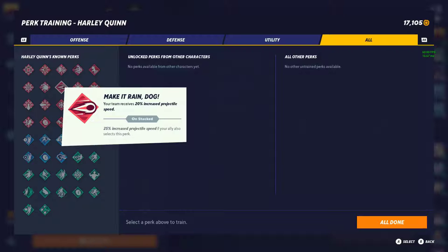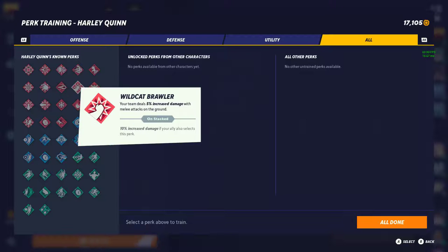Make It Rain Dog — your team receives 20% increased projectile speed, 25% with your ally. I'm going to give this a tier 1. Having any projectile in this game is already powerful, so having a 20% speed increase is very solid. Definitely a perk you should always run with Tom and Jerry, Rain Dog, and other projectile characters. Next is Wildcat Brawler — deal 5% increased damage with melee attacks on the ground, 10% with allies. I'll give this tier 2, since it only applies to ground melee attacks.